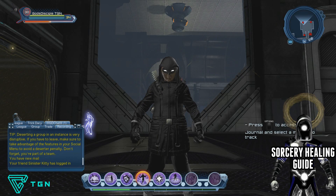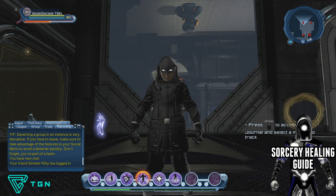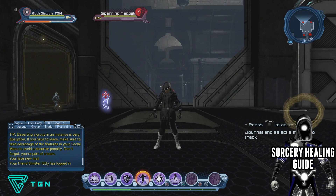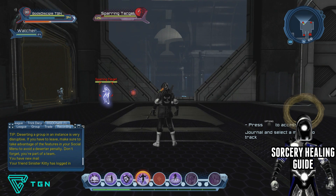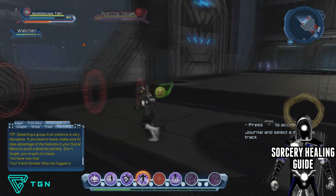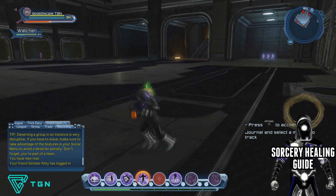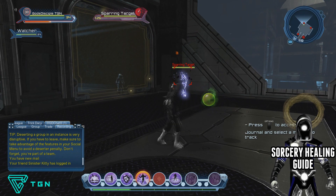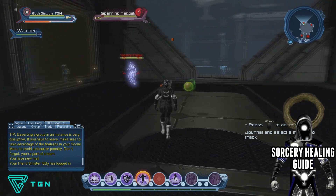Now we move on to the rotation. First of all, make sure you always have your Watcher out, because you are going to be getting some decent heals coming from him and he'll be doing work for you whilst you go through your rotation.